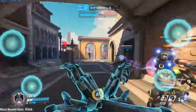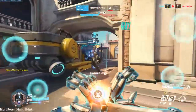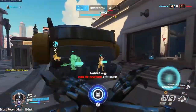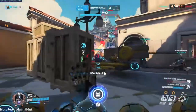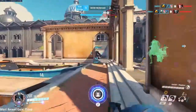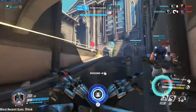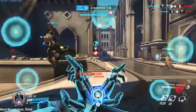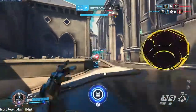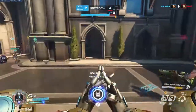Zenyatta's Orb of Harmony heals at 30 health points per second. Mercy can heal at 50 health points per second. Lucio with his passive heal can heal at 16 health points per second, or 50 health points per second while being amped. Moira with her Biotic Grasp can heal at 80, or with her Biotic Orb can heal at 75 health points per second. Ana with one dart can heal 70 health points. Brig heals at 16.67 health points per second with her Inspire, and when Baptiste goes live he'll be able to heal at 60 health points per launcher or 30 health points per second with his Regenerative Burst.